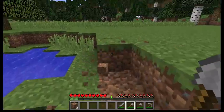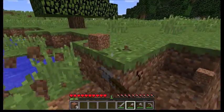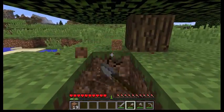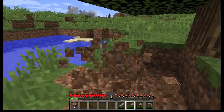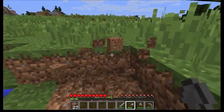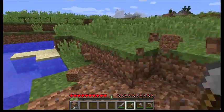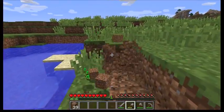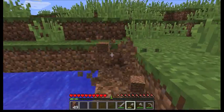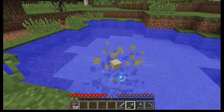This is where we are going to start our very first farm. It will be a wheat farm, because if you recall last episode I mentioned we're going to capture some of the cows in the area, and to do that we have to have wheat to lure them into some form of enclosure. We also need wheat to breed the cows so we can have a sustainable food source.